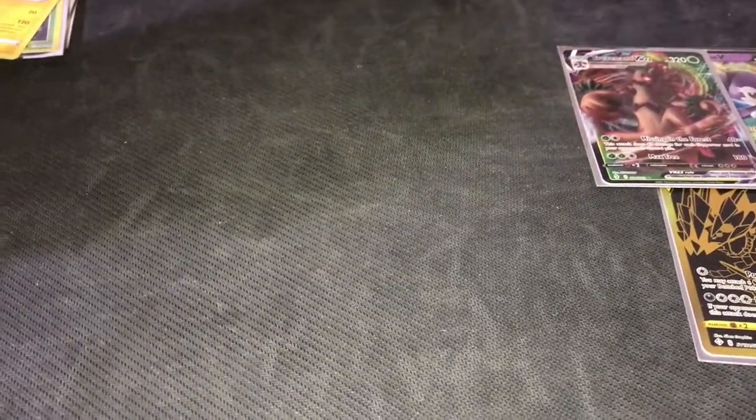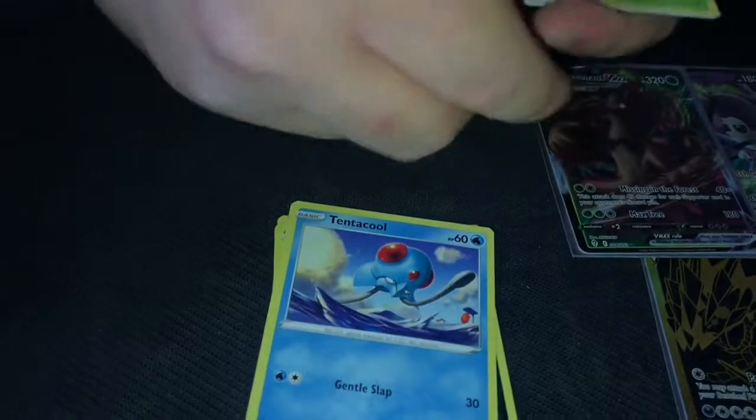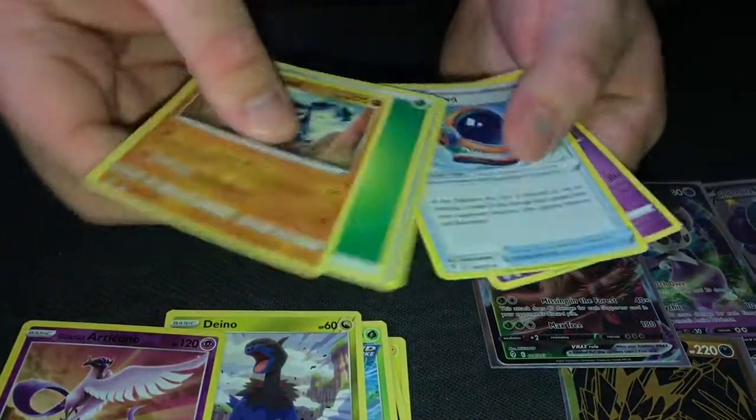I'm trying for that Rayquaza VMAX Alternate Art — any Alternate Art or Evolution Truthplay I love. Four packs left including this one. Cold card — Mareep, Zora, Tentacool, Hoppip, Vino — oh a cool one, that's nice — and Seismitoad.